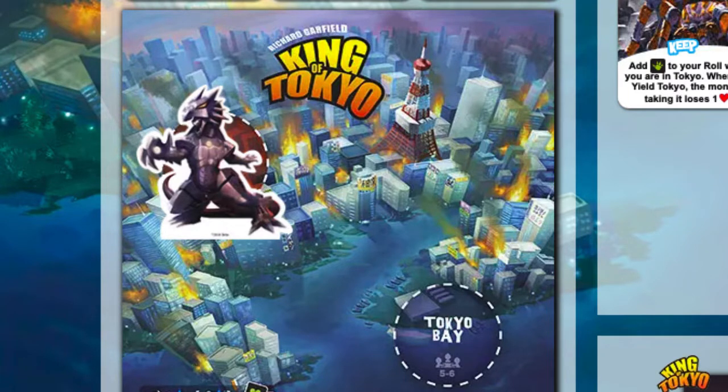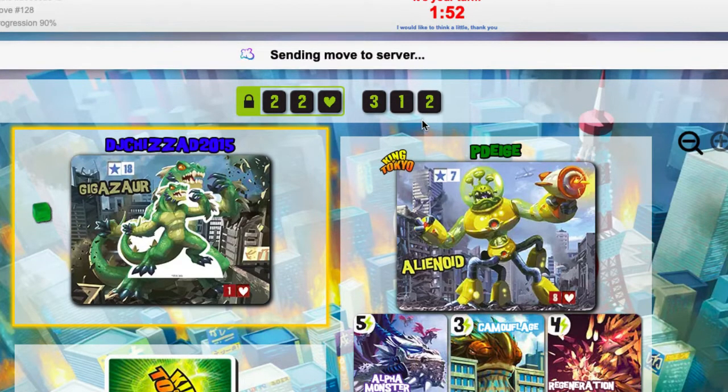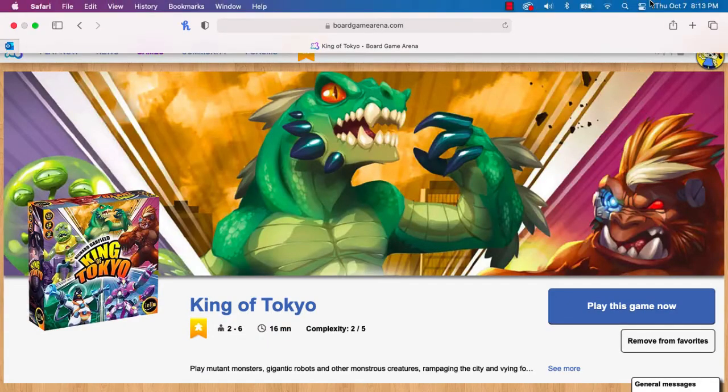As you can see, there are benefits to staying in Tokyo, but you're vulnerable to being smashed while there. The first monster to reach 20 victory points, or the last monster with hearts remaining, is the winner.